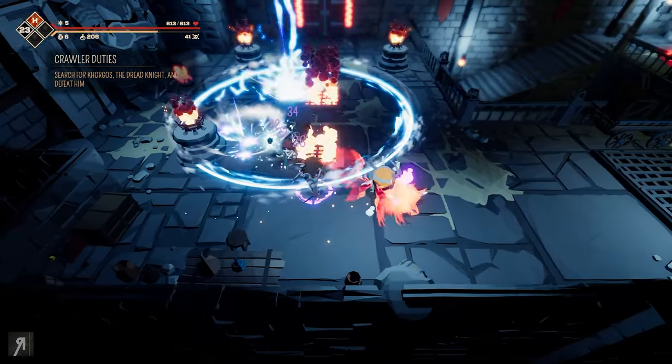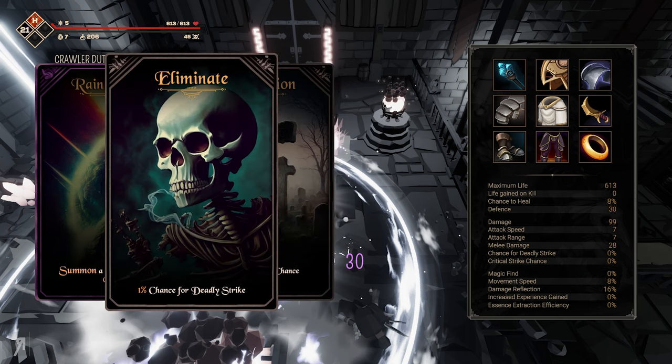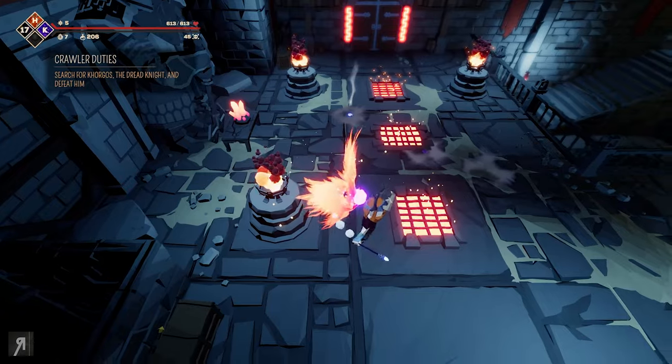I'm just going to summon this, just going to run away, just going to keep them inside the field. And wow that was really really easy. We might go for summon a barrage of molten rock — let's do that, sounds like a fun idea. So I should probably go over to the other summon area and try and get another one.